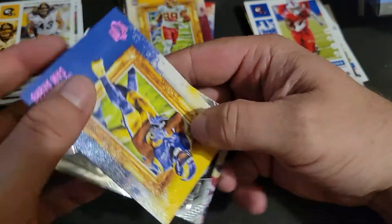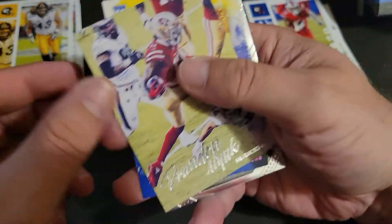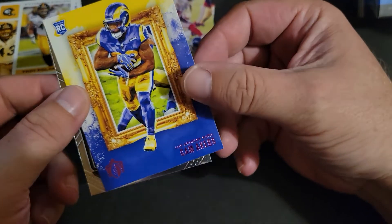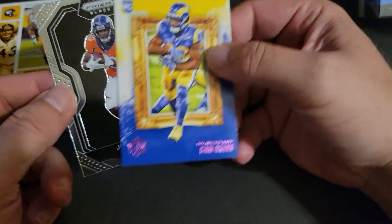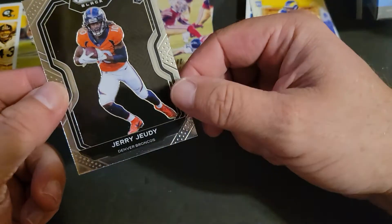Got our Prizm Black coming up. We got Brandon Aiyuk rookie, Cam Akers rookie pink parallel, and our Prizm Black Broncos Jerry Jeudy. I'll take that — back thing the only one we didn't get though was the one I mentioned.